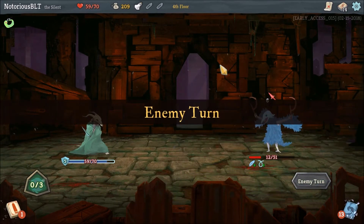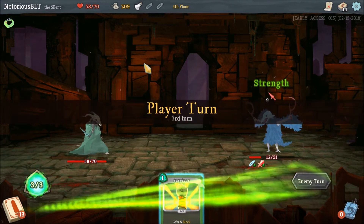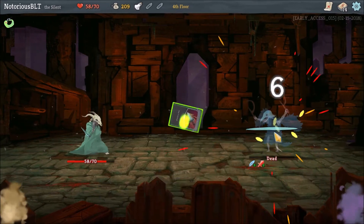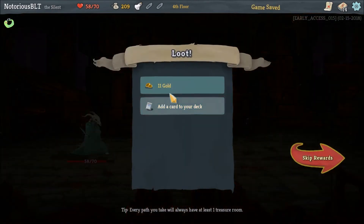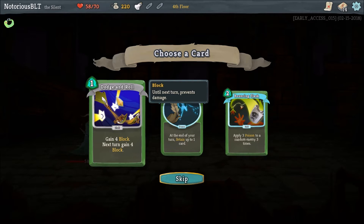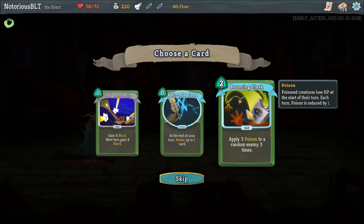I'm going to have to play this when we fight the Elite. Six damage, six damage, you're toast. Get stabbed, Bird, sir. Bouncing Flask: apply three poison to a random enemy three times. Dodge Roll: gain four block, next turn gain four block. Retain up to one card. These are all really nice. The two cost is a little... Poison creatures lose HP at the start of their turn, each turn poison is reduced by one. I think I kind of like this.